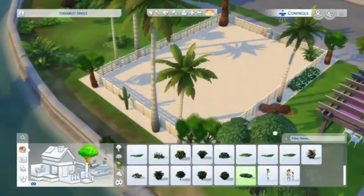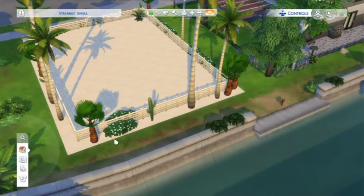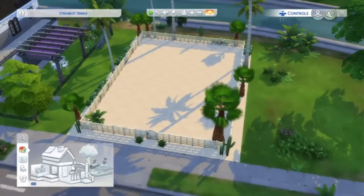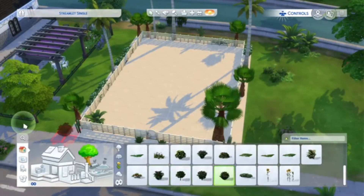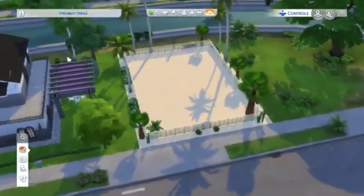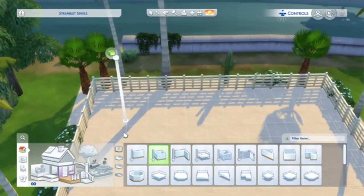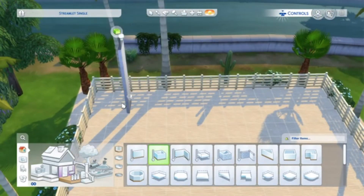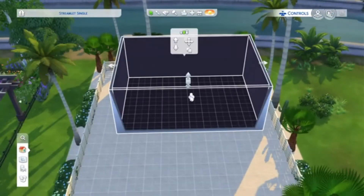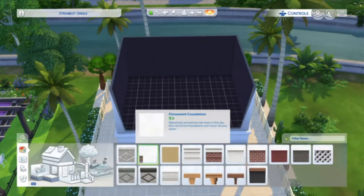That was my main worry — I tend to do a lot of detailing in my builds and I didn't want to lose any of that, but still have the kind of direction I always go for on my streams. I really like how the colours kind of popped out against the sand. So now for the main build, I wanted to do a rectangle build kind of on stilts.